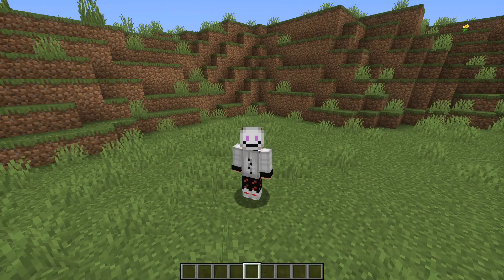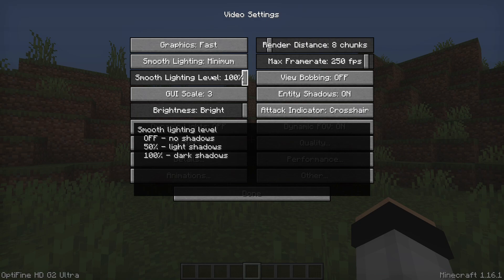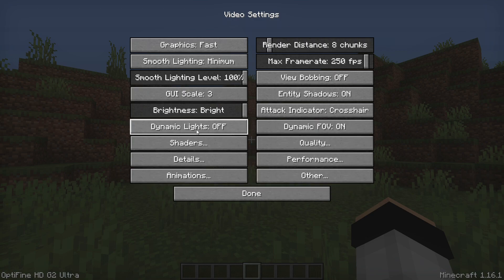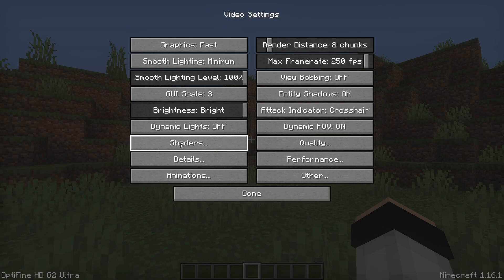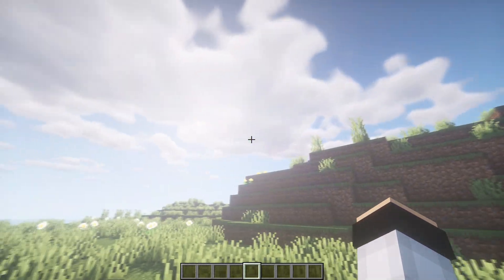I generally keep smooth lighting at minimum. Brightness doesn't affect performance. Dynamic lights can definitely affect performance — I like to turn those off. Shaders can be really laggy but also look really cool. I generally don't play with shaders, but they can look great if you have a good PC.